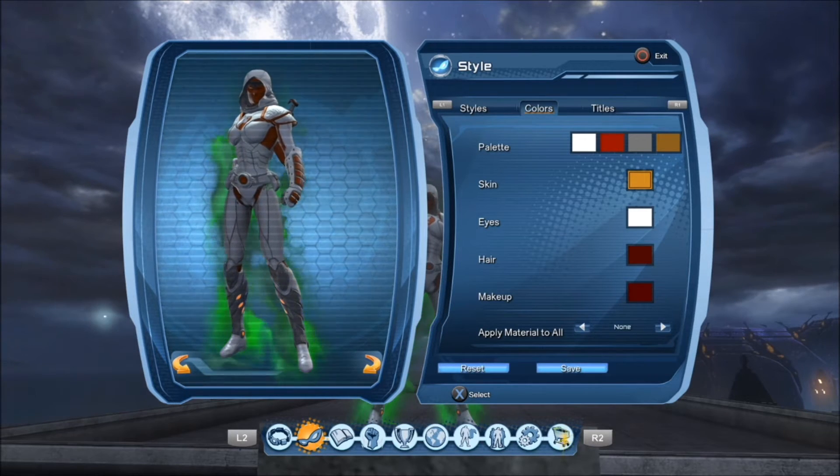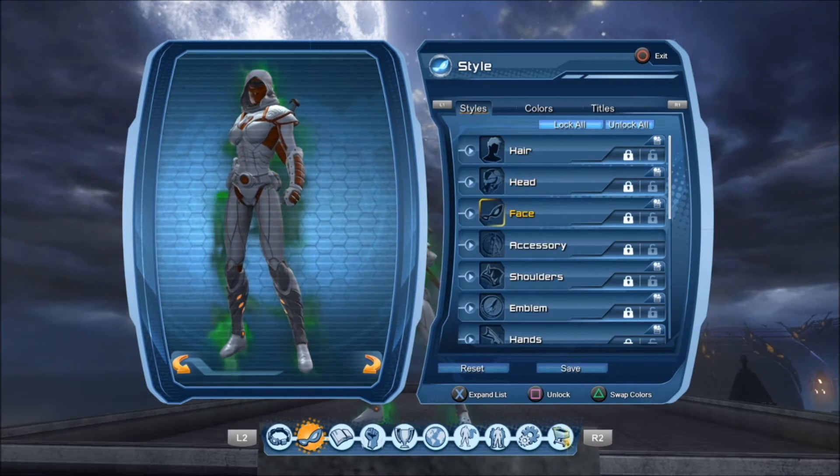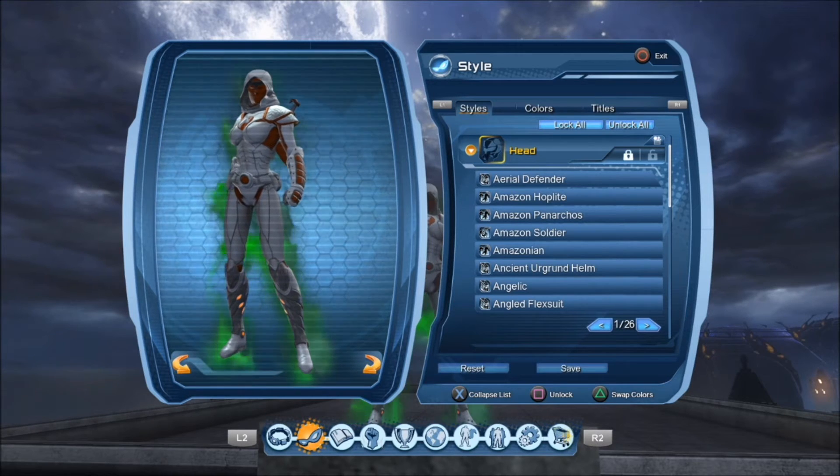So the skin, eyes, hair, and makeup — we're just going to click Save on that. We're just going to head over to our styles here.